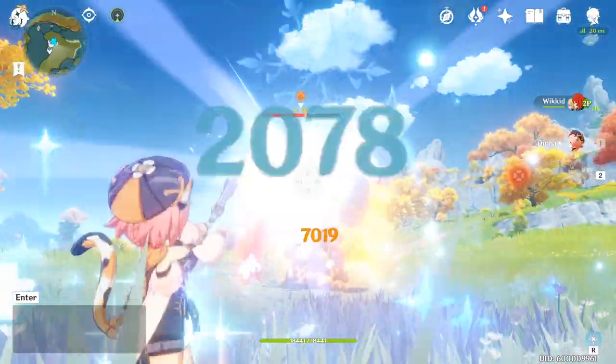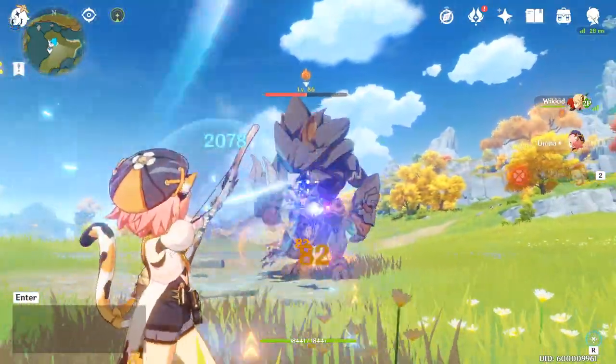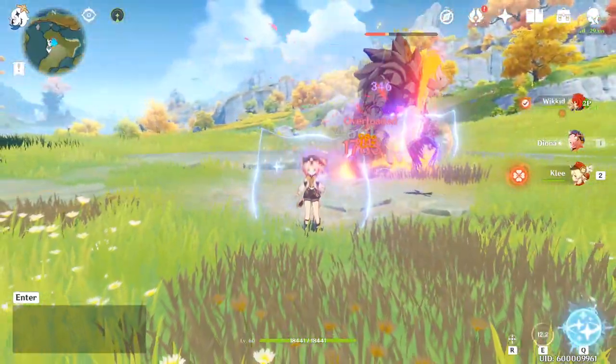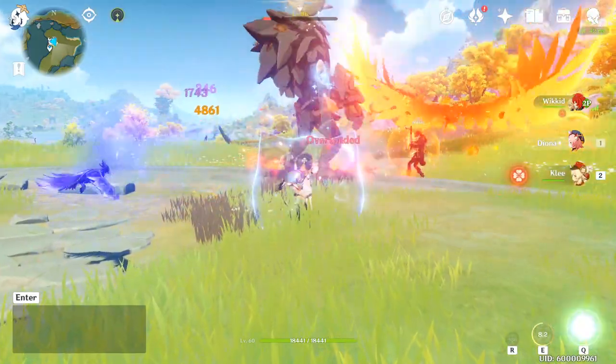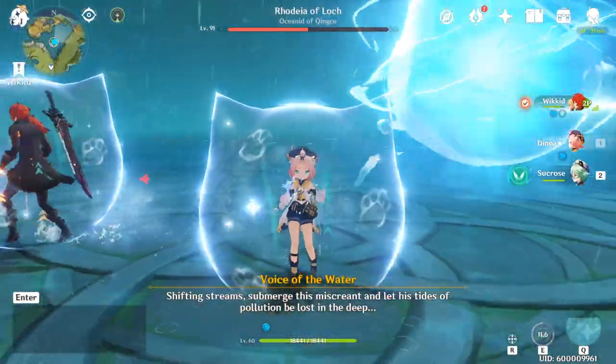One last note about Diona's elemental skill: at Constellation 2, the shield becomes more powerful and is shared with nearby allies for 5 seconds. This means you can shield an entire team and mitigate large area attacks in co-op, which can be very useful in the right situation.